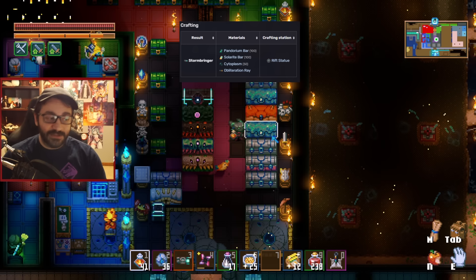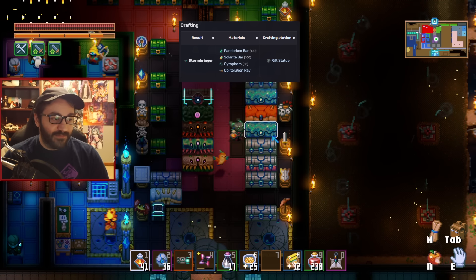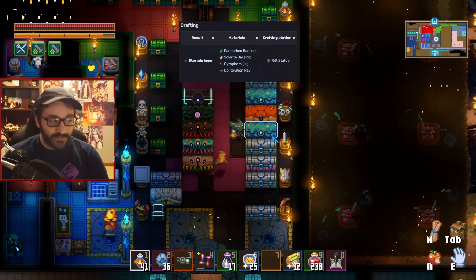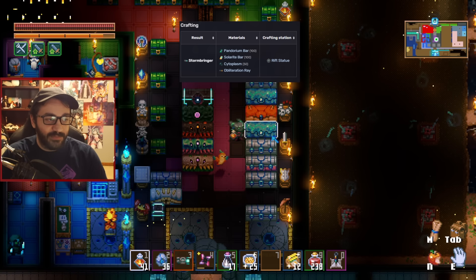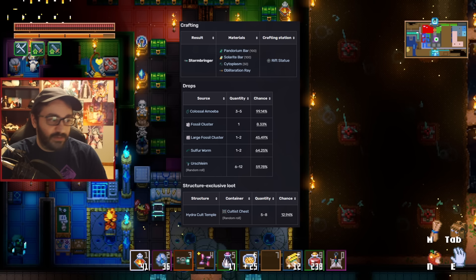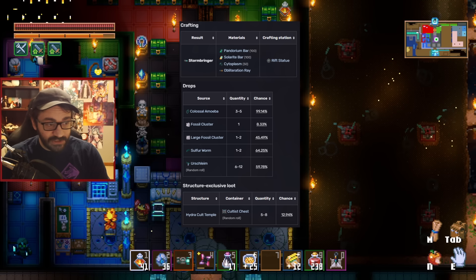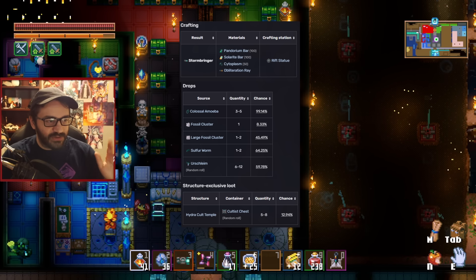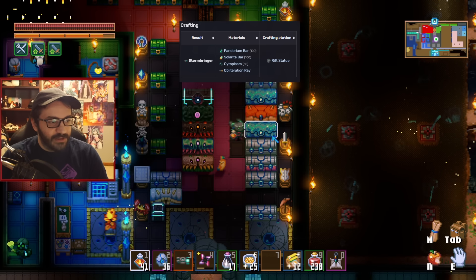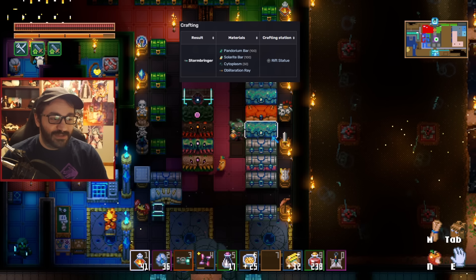Cytoplasm can be obtained in a variety of ways. One is defeating monsters in the passage, but they're super tough, so if it proves too difficult, avoid enemies and instead collect cytoplasm from the large and regular fossil clusters scattered around the passage. They can also be found in cultist chests within tiny temple structures along the walls of the passage.